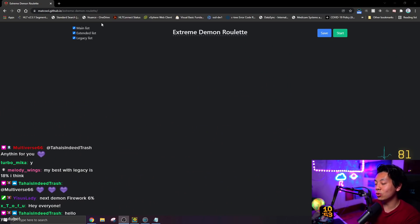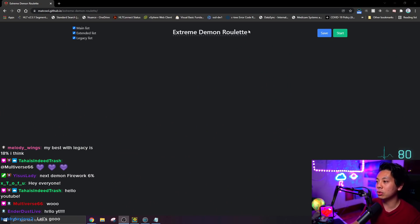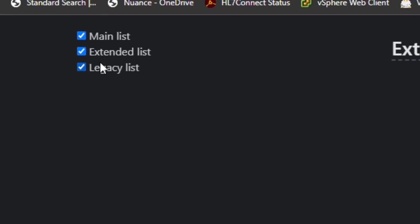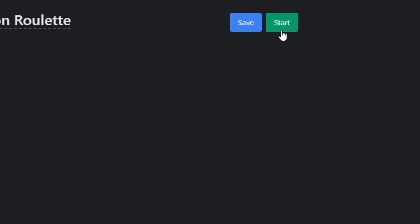Earlier I did do Main List and Extended List only, top 150, but that was too hard because I'm trash. So we're going to do Main List, Extended, and Legacy. Most of the Legacies are Extreme Demons, some are Insane. Yeah, let's go. Let's do this. Alright, start.